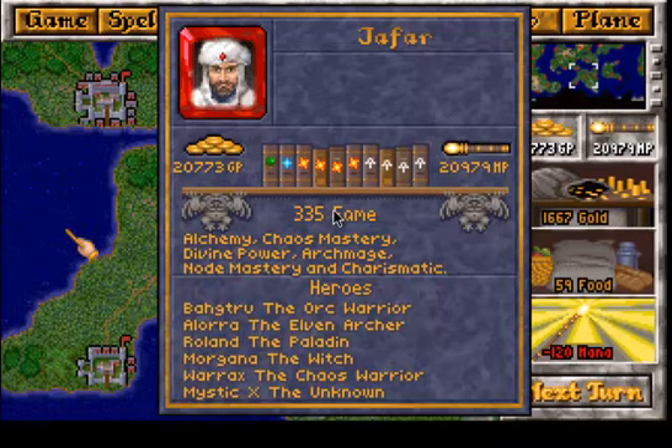Welcome back to Let's Play Master of Magic. Let's have a look at our portrait, and this looks pretty solid. Our treasure is almost overflowing with mana, mana crystals, and gold pieces. We have so much fame — everyone must know us. And we also have a nice set of traits.